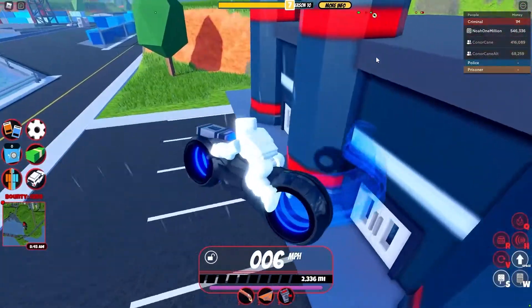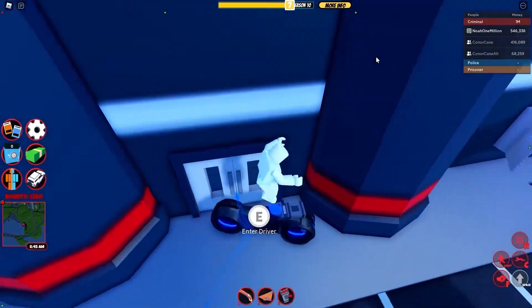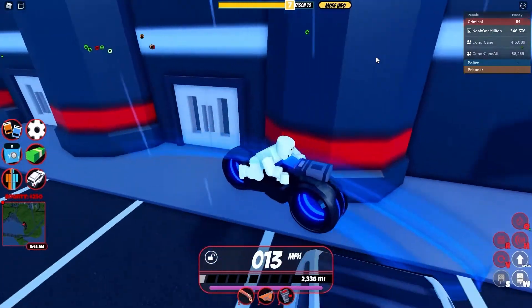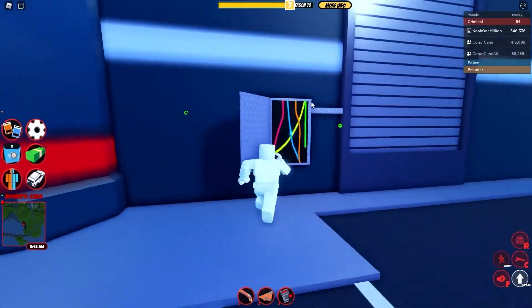The Volt Bike has a weird glitch where if you were to place a C4 in the middle part of the front tire, it will get low gravity. When the Volt Bike has low gravity, it can gain ludicrous speeds. If you combine this with a flintlock or an energy drink, it is possible to get 6k from the power plant.